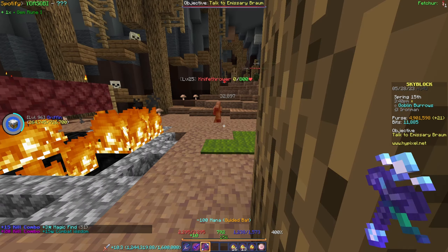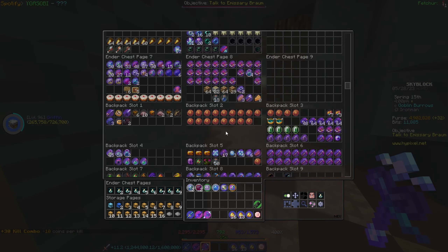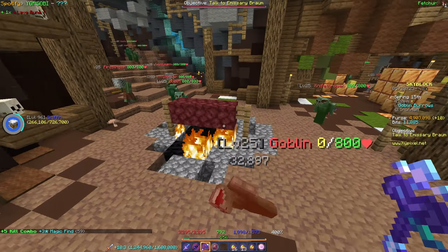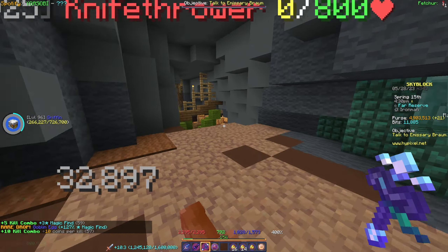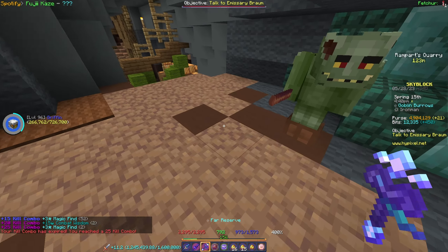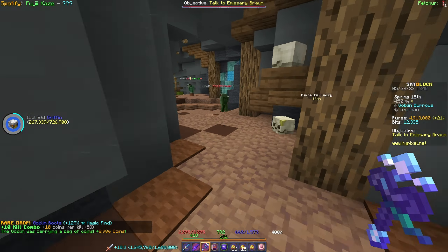I'm currently just here in the Dwarven Mines grinding for some Goblin Eggs. I'll need probably like three stacks of them. And then after I'm done with the eggs, I need to go grind for parts. I am very low on parts, especially the transmitters. So I'm gonna have to go and try and get some. My luck has been really, really bad with killing automatons. So I think what I'm gonna do is actually try to powder mine, and you can get them from the chest. We are now at Heart of the Mountain tier 6, which means I can actually use some perks that will give me extra chests and mine extra blocks.